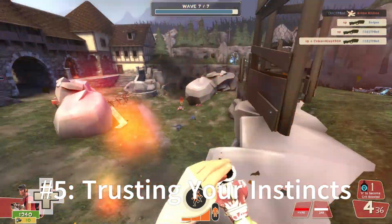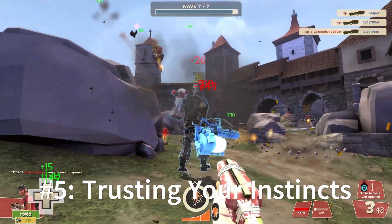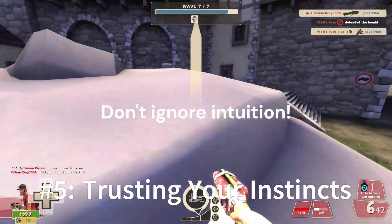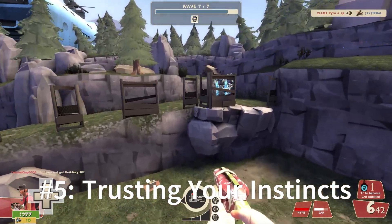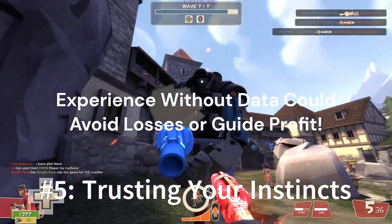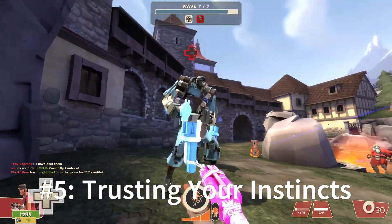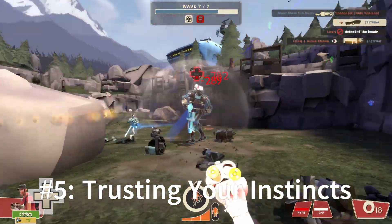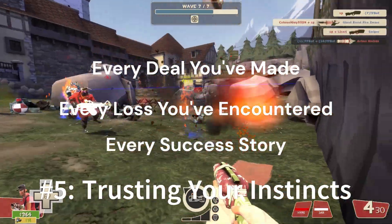It's in these instances that discretion becomes your best ally, choosing to pass on deals that don't meet your profit criteria. While trading in TF2 is not largely a numbers game, there's an intangible element that shouldn't be ignored — your intuition. If something feels off about a deal, or if an opportunity seems too good to be true, it's worth taking a moment to listen to that internal voice. Just as in real life, gut feelings can be life-saving. In trading, it could be the difference between a massive pitfall or an opportunity for massive profit. Your trading instincts are shaped by every deal you've made, every loss you've encountered, and every success story you've crafted.